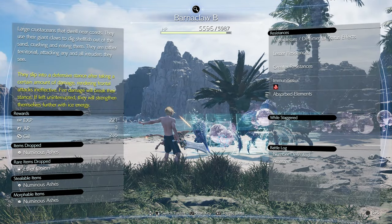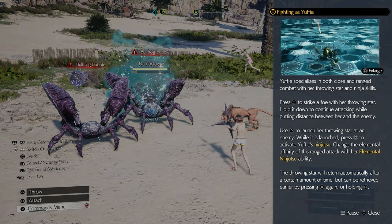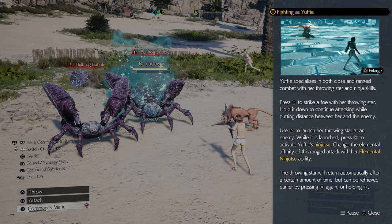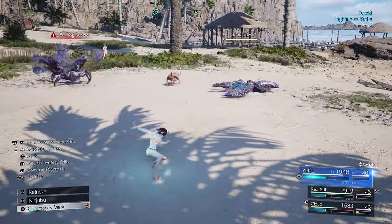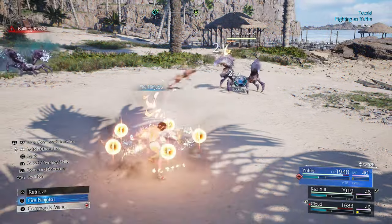Assess — they slip into a defensive stance after taking a certain amount of damage, rendering frontal attacks ineffective. Fire damage will break their stance. If uninterrupted, they will strengthen themselves further with ice energy. Oh, I got caught in it. We've got ninjitsu thankfully — I did the warm-up, played some of the DLC, so hopefully I should be able to fight from range.